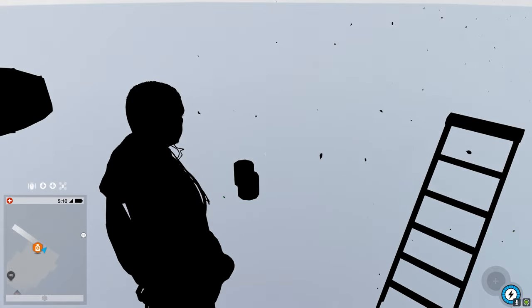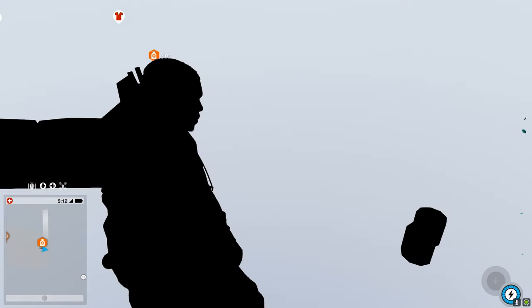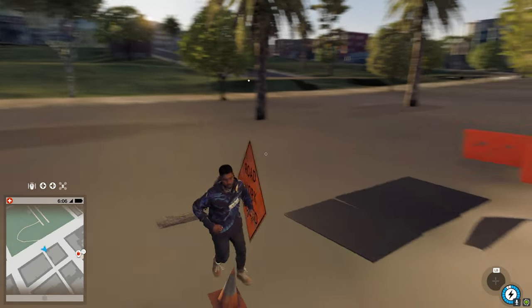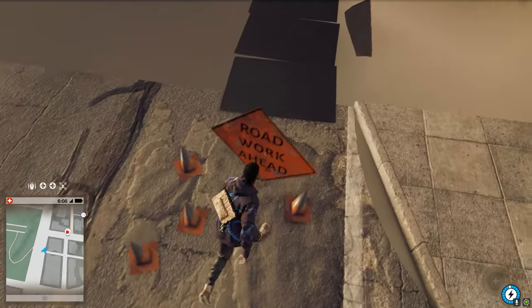Down here you can also see all of the leaves going through the ground, which is pretty cool, although there seem to be more leaves than would normally be falling off trees. There are some weird physics glitches — I don't know if there were this many cones here normally, but they look pretty interesting.